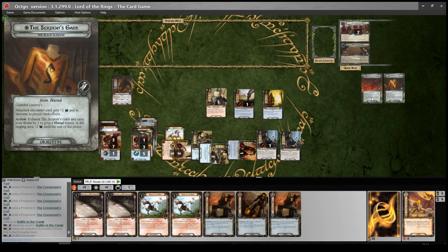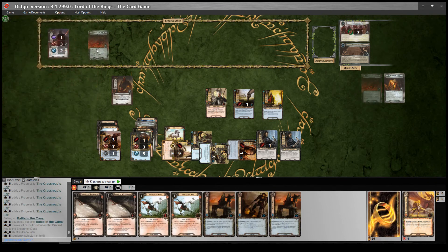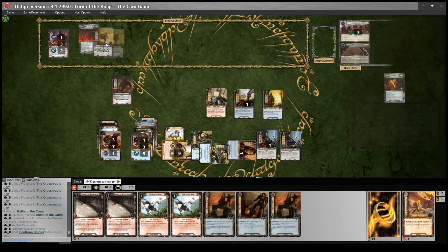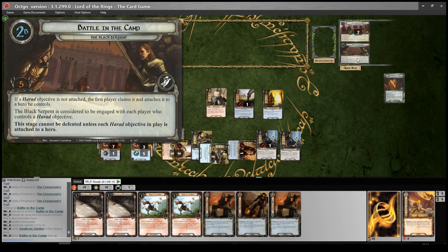I'll do a random number - we've got the Banner of the Serpent. Guarded by an enemy or location - it's an enemy. While that's attached to an encounter card, each Harad enemy gets plus one attack. The action: exhaust Banner of the Serpent and raise your threat by one to give each Harad enemy engaged with you minus one attack until the end of the phase. We go to the next stage - the Black Serpent is considered to be engaged with each player who controls a Harad objective. This stage cannot be defeated unless each Harad objective in play is attached to a hero.